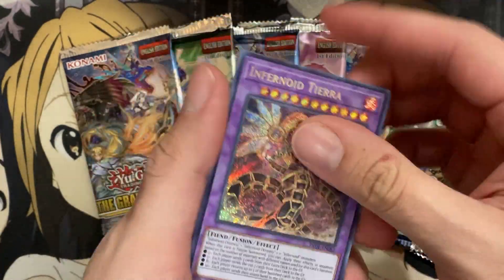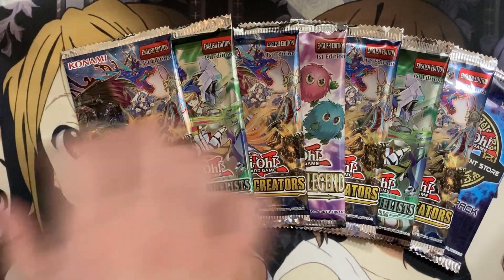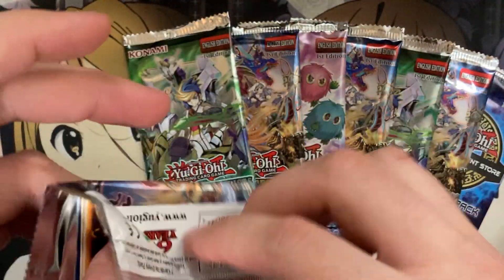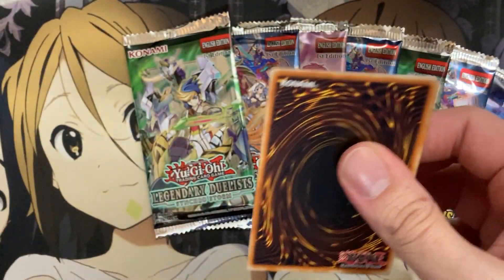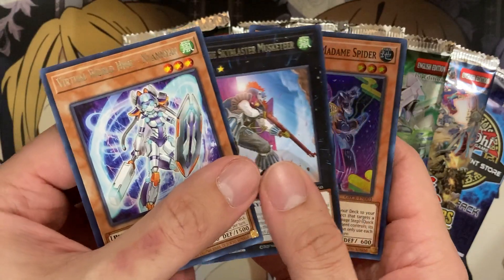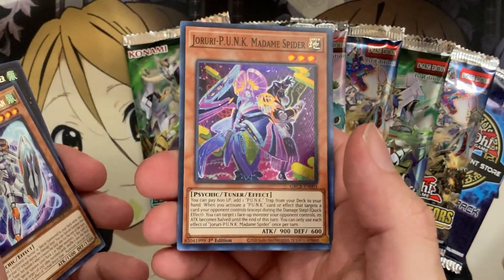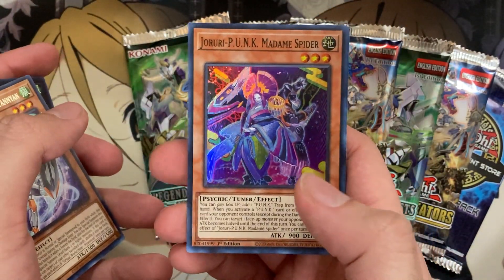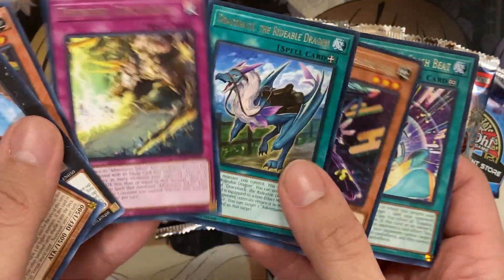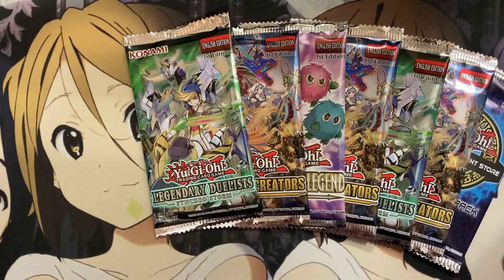On to the next pack, another Grand Creators. We already pulled the Ultra, so unless the packs were shuffled — the Super will take up the second spot, which is Madame Spider for the Punk deck, and then any other notable rares look like they're all new ones for the decks from the set.